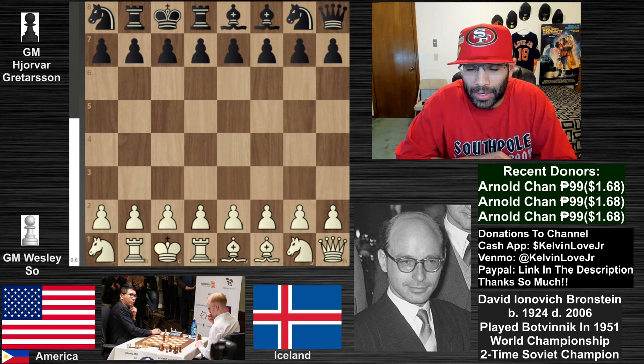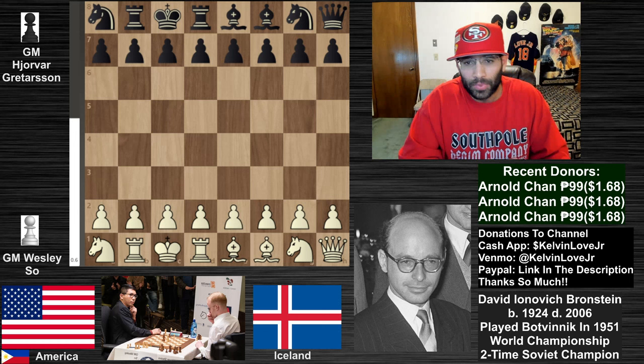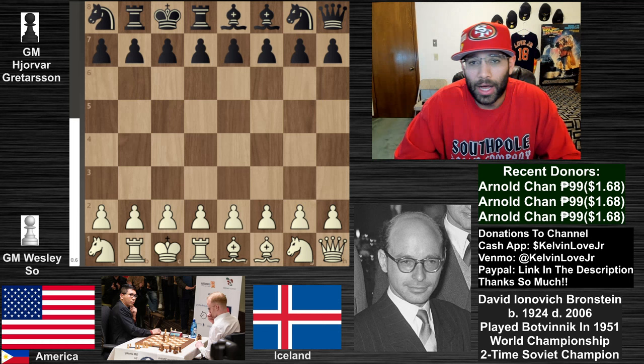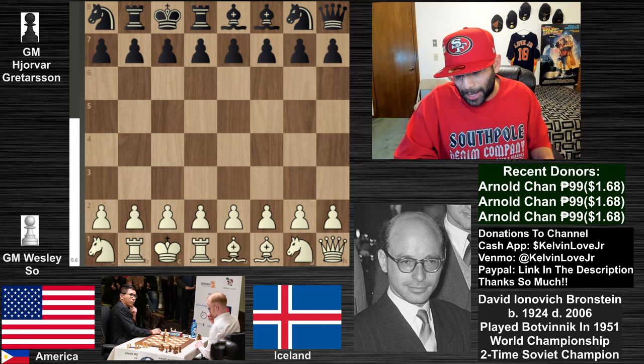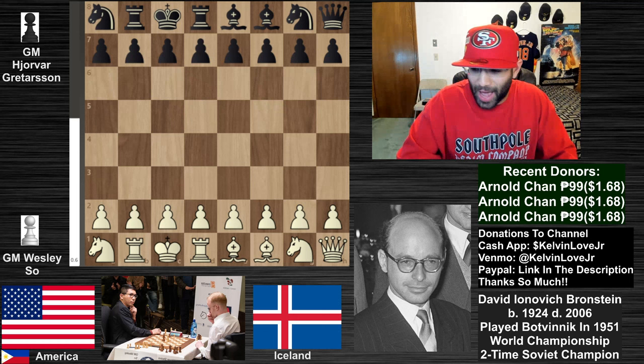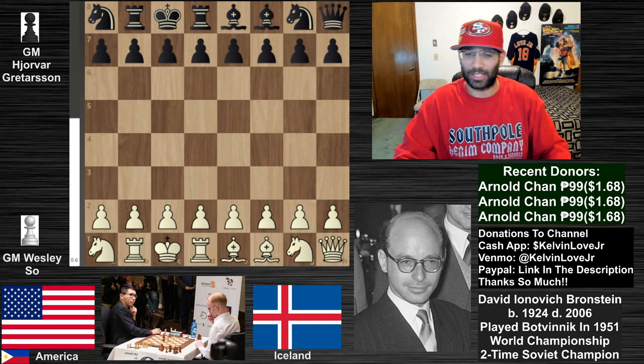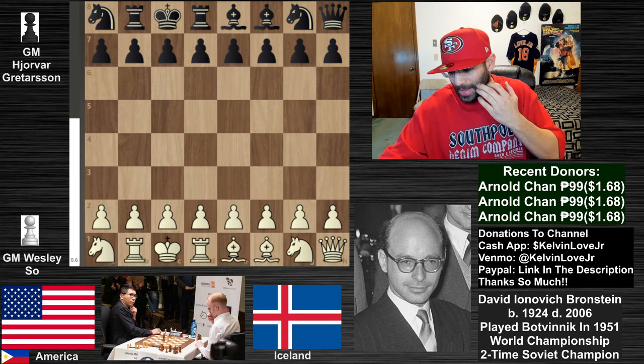Anyway, we do have the Chess 960 Fischer Random World Championship going on right now, playing the knockout portion. We have Wesley So versus Grigorsson from Iceland. For my people in the Philippines, I'll say 'mabuhay' to you. And anybody coming from Iceland, I'll say hello and 'tak' - I appreciate you guys stopping by very much.